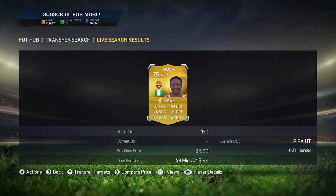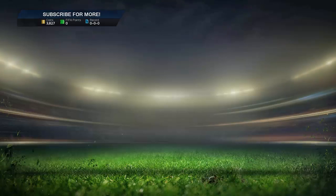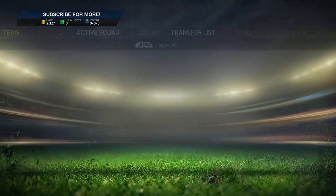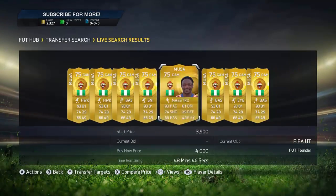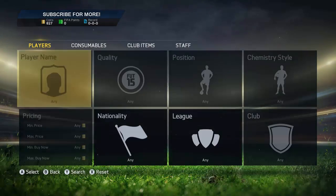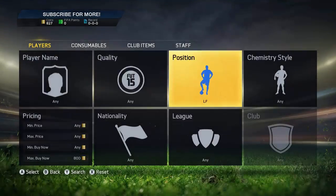This is where all the action happened. There's a Moose at 2.8k - picking that one up, it should sell for easily 4k, and I've sold these in the past for four and a half to 5k depending on demand. Then look at that deal - 1.5k for a center midfielder, listing again for 4k, really good profit. Then checking CAM - once again 1.5k. I reckon that's the same person listing both CAM and center mid at 1.5k. With 920 to 827 coins remaining, we're almost out.